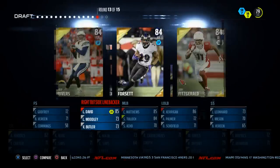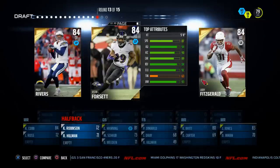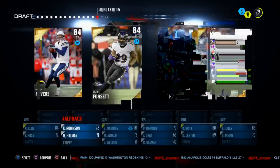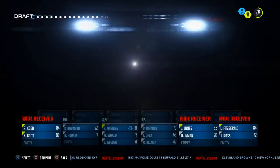Next up we've got Justin Forsett, Larry Fitzgerald, and Philip Rivers. We've already got a quarterback, so I'd really like to take Rivers, but Forsett has no great speed or acceleration, and trucking is kind of low — just a nice agile back, nothing spectacular. Larry Fitzgerald has 92 catch, 87 catch in traffic, 97 spectacular catch. We're going ahead and going with Larry Fitzgerald. We're going to be passing the ball a lot with this offense.